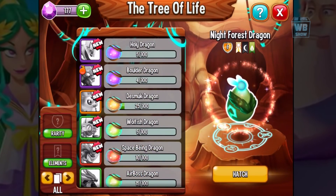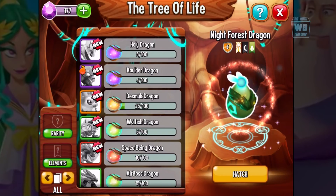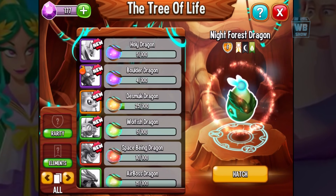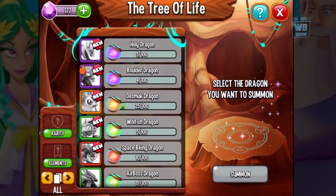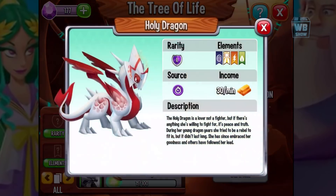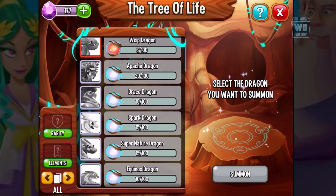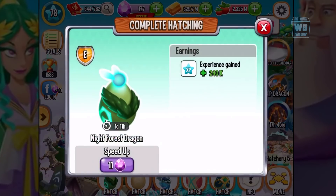Let's go on in here. I already got this Night Force Dragon, but I didn't summon it because I wanted to save it for this video. We're going to do our first summoning from the Tree of Life. We just hatched it — I thought it was going to have some sort of animation. You need to collect the orbs and then you summon it. Once you summon it, it goes into the hatchery. I didn't know it would go there, but anyways.